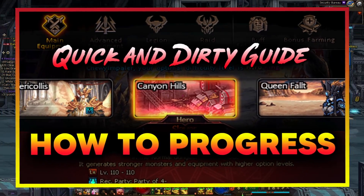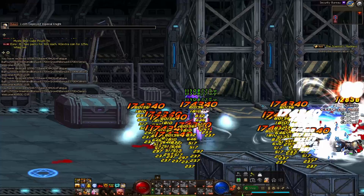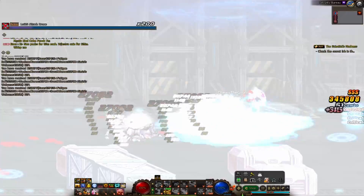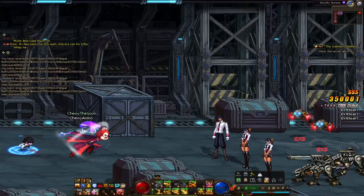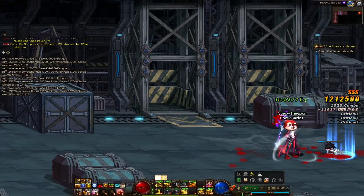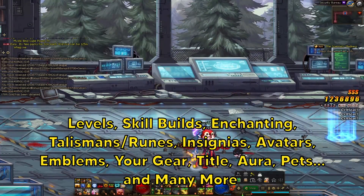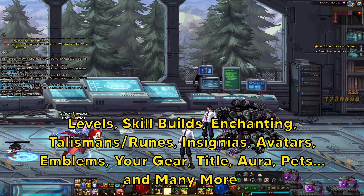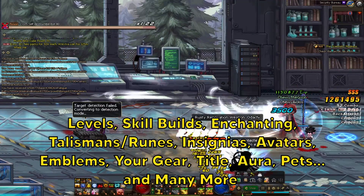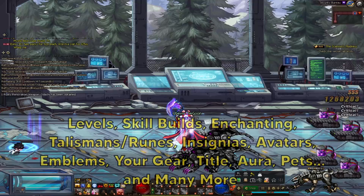I want to make a quick and dirty guide on how to progress in DFO. I've been getting this question a lot and honestly, I don't even know where to start. DFO is frankly a convoluted game where there are many systems all intertwined to make you stronger. There are systems like leveling, skill builds, enchants, talismans/runes, insignias, avatars, emblems, gear, title, aura, and pets. There are many systems and all of them add up.